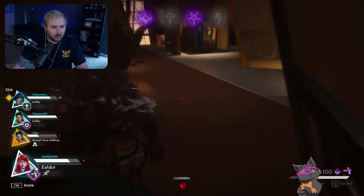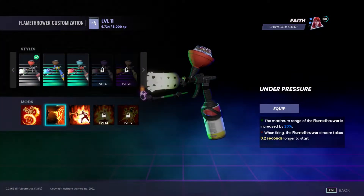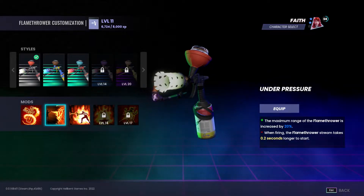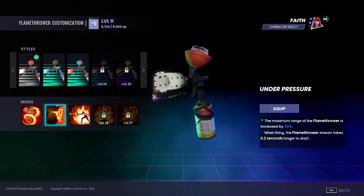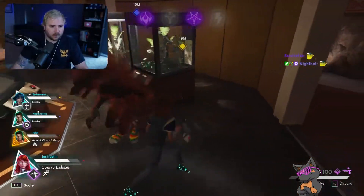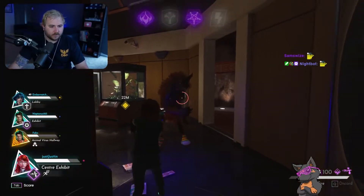Speaking of the right mods, my top one has to go to Under Pressure. Although the downside to this mod is a 0.2 second longer start time to fire, the distance you're able to capitalize at is enormous. Under Pressure allows the maximum range of the flamethrower to travel 20% further, going from 9 meters to 10.8.